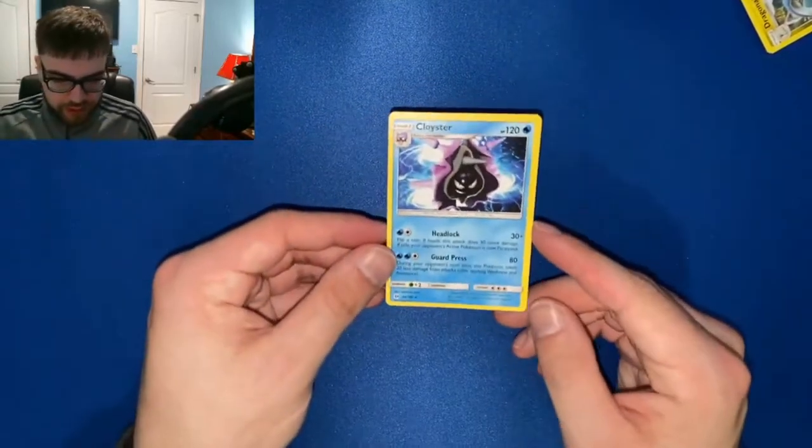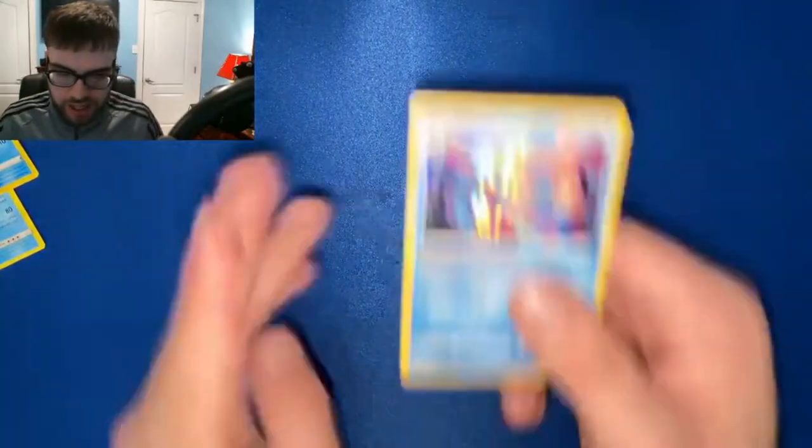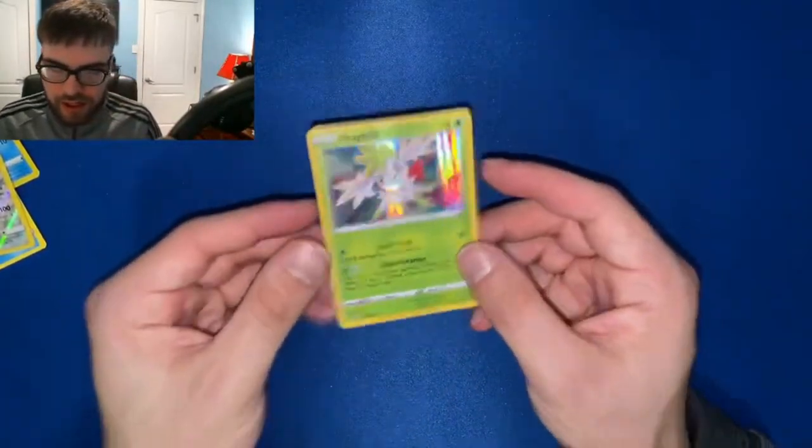Alrighty guys, quick recap of what few pulls we had. Got a rare Cloyster from the Dollar Tree packs. Here's our promo Sobble — this is actually probably our best card. Holo rare Milotic, nice reverse rare Turtonator from the Dollar Tree packs, and a holographic Shaymin. I hope you guys enjoyed the video — man, we really didn't pull anything. I was expecting at least two ultra rares from all those packs. I wanted to throw in the Dollar Tree packs and we didn't get anything from those either, so it was a big dud. But that's alright — we'll get them next time. I'll see you guys in the next video. Please like and subscribe if you enjoyed, and yeah — peace out.